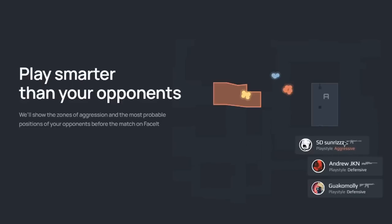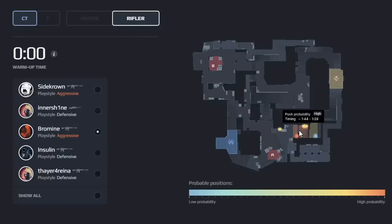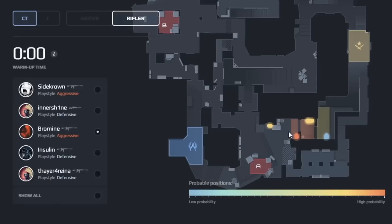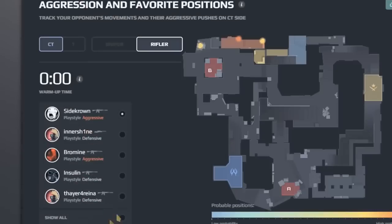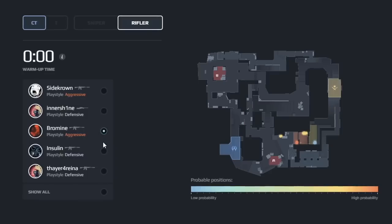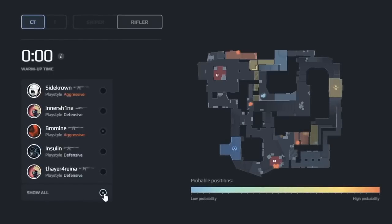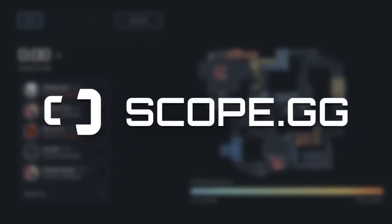Scope.gg — analyze your game on Faceit and matchmaking to become the best player possible. They've added a new feature called pre-match, which helps analyze your opponent's behavior even before the game starts. Paste your Faceit lobby link and check if your opponents usually play aggressive or defensive. Learn their favorite positions, weapons, and overall team summary, and keep your eye on a warm-up timer to predict enemies' plans by clicking the link below. Scope.gg — feel the game.